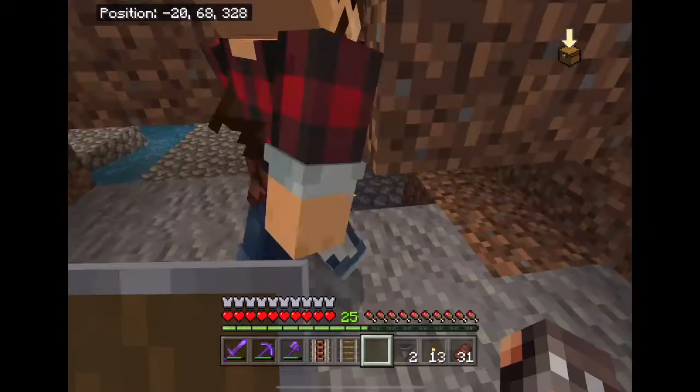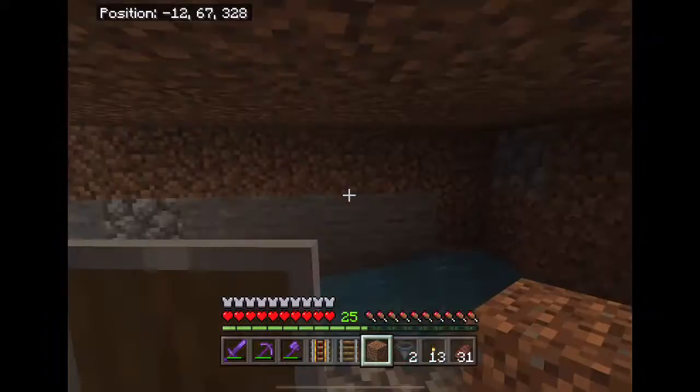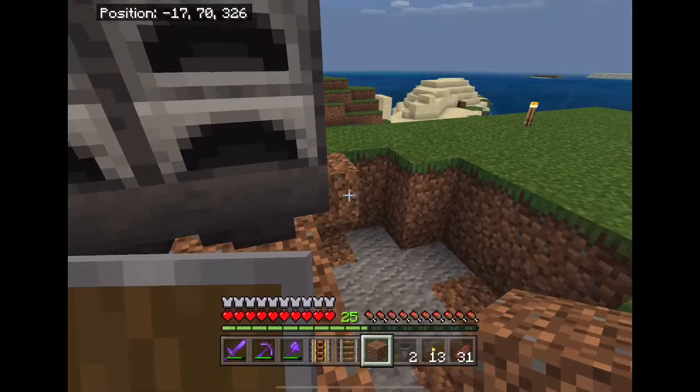For some reason I got two extra hoppers. This was a prototype mob farm — I didn't want the huge thing to stick up, but then the lava lit it up too much and there were space issues. It proved ineffective so I decommissioned it. Don't fall in the hole.